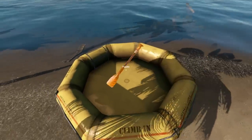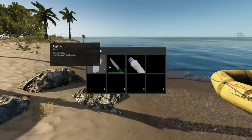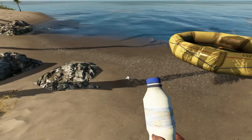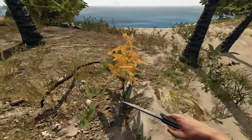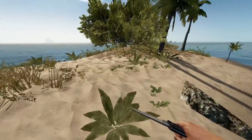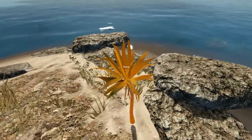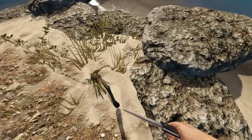Press E to throw something. Let's see what we got on us — we got a knife, which I'm gonna put in slot one, and we want the lighter to be number two. So we're gonna look around here on this island. It's a really nice island. We got some potato plants, we got a stick — we'll pick that up with E. What do we got here? A yucca plant. Let's hit this yucca plant with the knife and we're gonna get some lashings, which is basically rope.